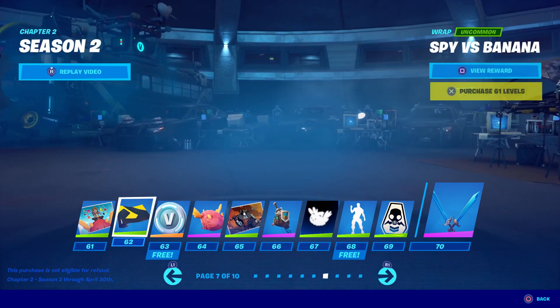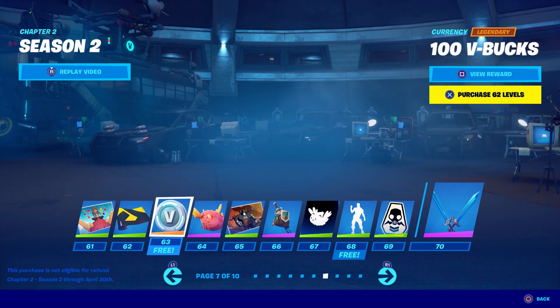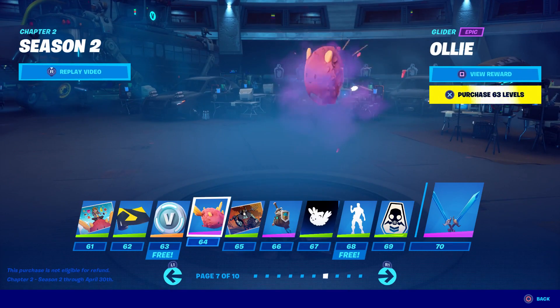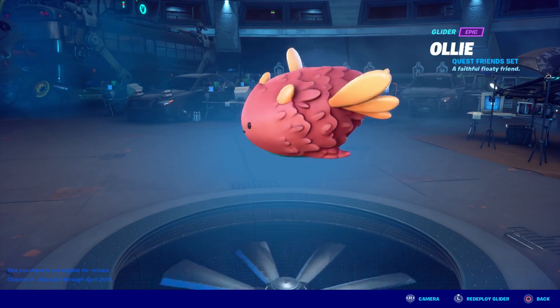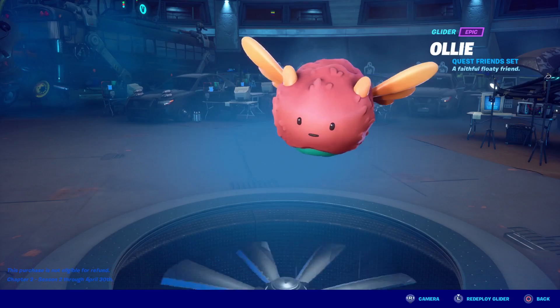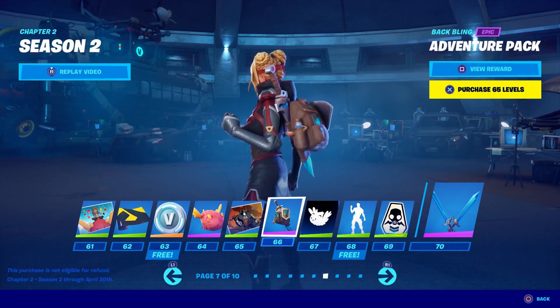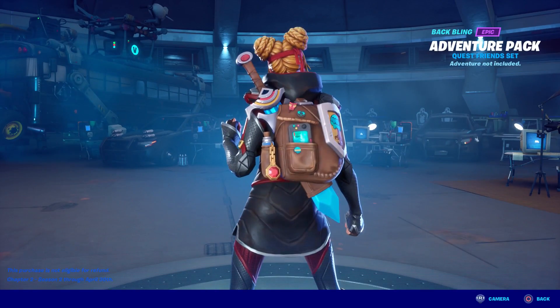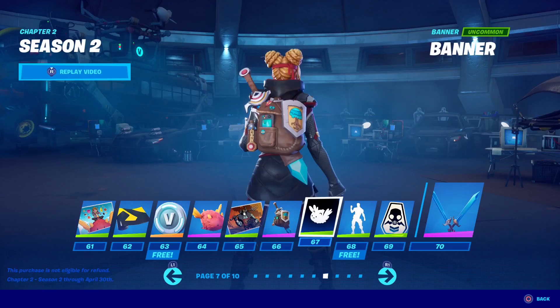Lost Levels — that's pretty cool. Spy Versus Banana — not bad. More V-Bucks. Ollie, Quest Friends set — a faithful floaty friend, cute. Harvest. Adventure Pack — that is a big broadsword, I like that. That's pretty sweet.